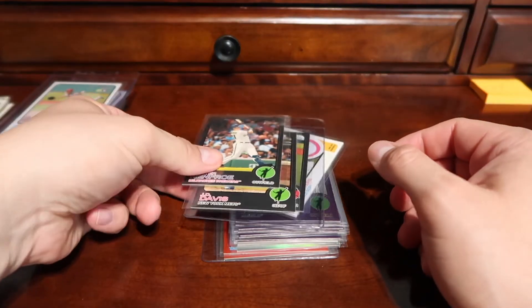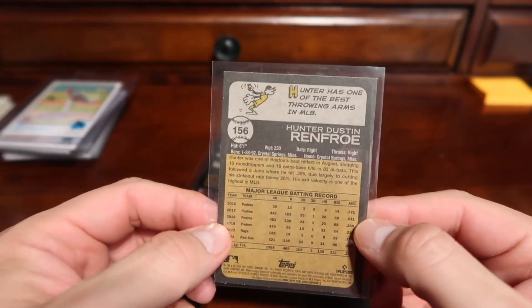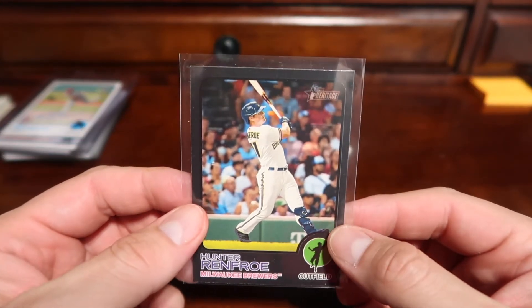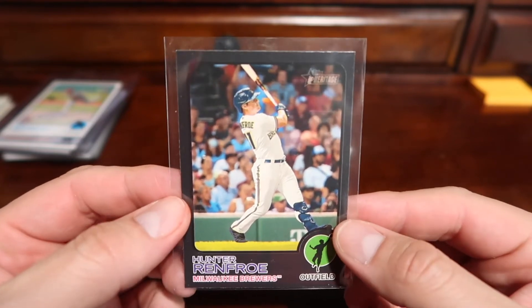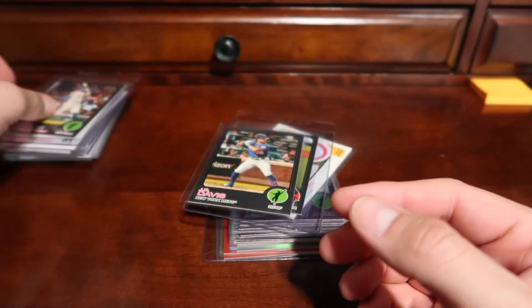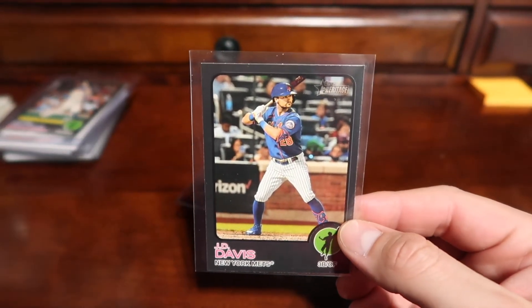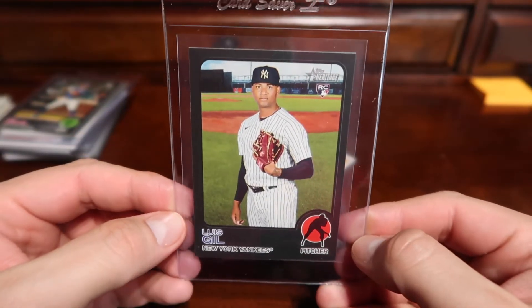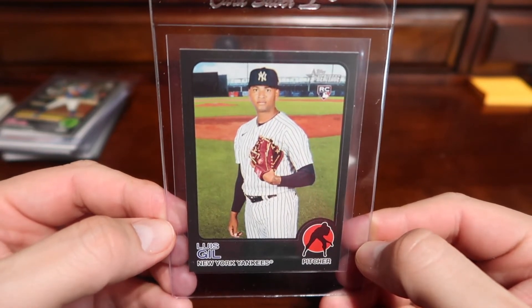We also got three black-bordered cards. These are not numbered on the back, but according to the checklist these black-border cards are limited to 50 copies. We have Hunter Renfroe, J.D. Davis, and a rookie card — unfortunately it's a pitcher — but it is a rookie card of Luis Gil.